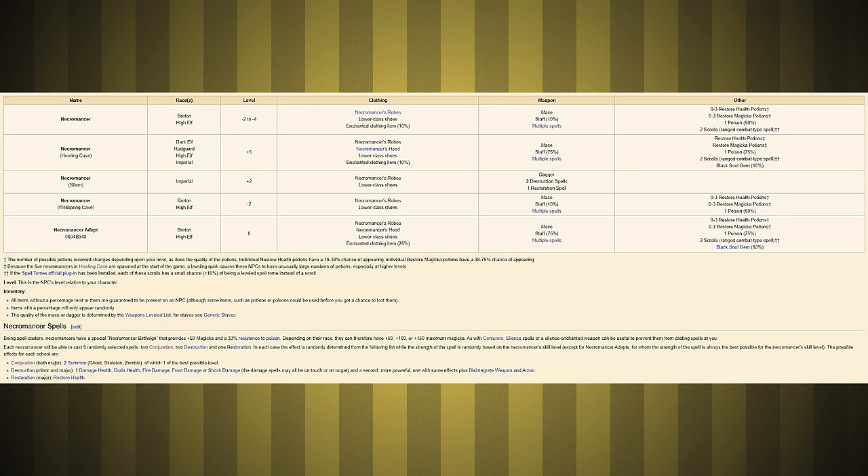Not sure if we're going to bother with poison though. In terms of magic, they'll have two conjuration spells for skeletons, zombies, and ghosts, as well as two destruction spells and a health restoring spell. Their second destruction spell is always a more powerful version of the first, with disintegrate weapon and armor effects. With custom spells we might be able to do that too. I think I should be able to use all of the undead summons, not just the apprentice level spells.